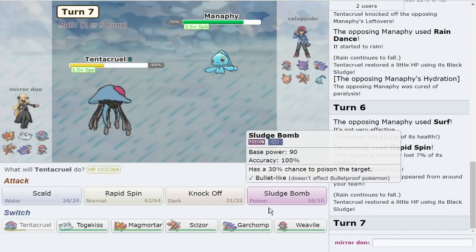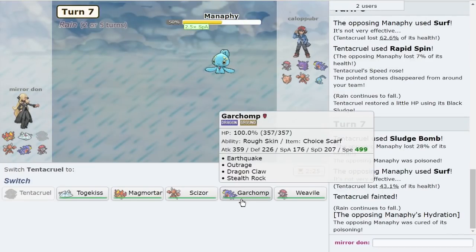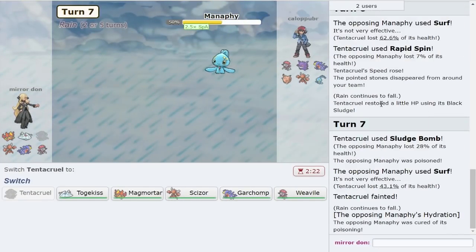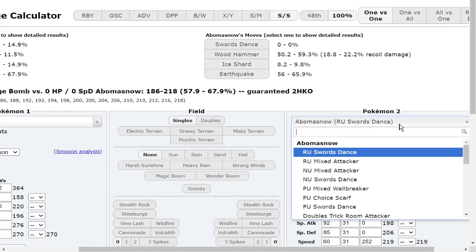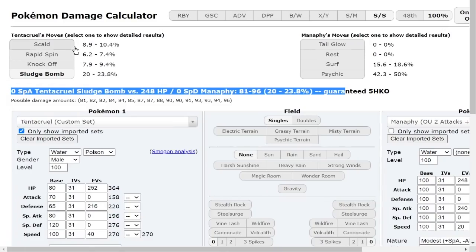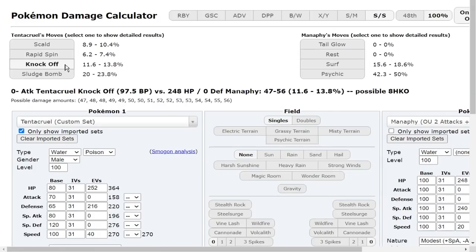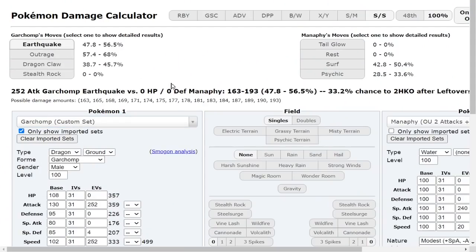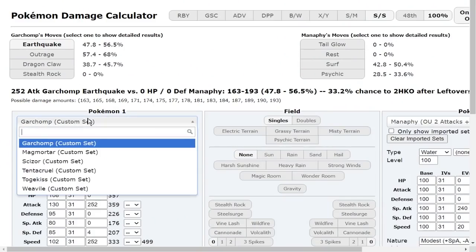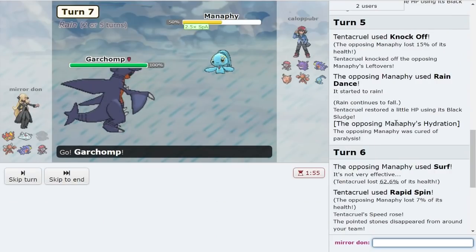But every bit of damage on this is gonna help me out. I get the poison, which doesn't matter at all. Knock Off did 15 — let's use our detective skills right here. Left Over — so they're not max HP. They're at 50%. I feel like that's still out of range of a Garchomp — 47 to 56%. Weavile is also really good to go here if it can kill with Throat Chop. Both of them are so good in this endgame, but I think it's the Garchomp play.